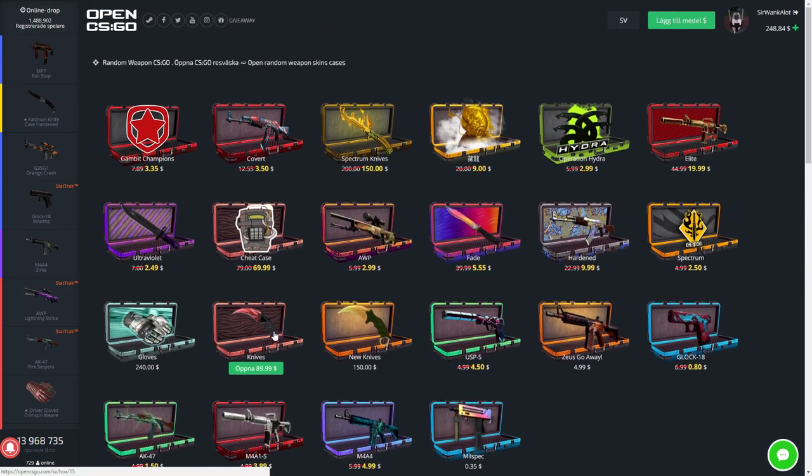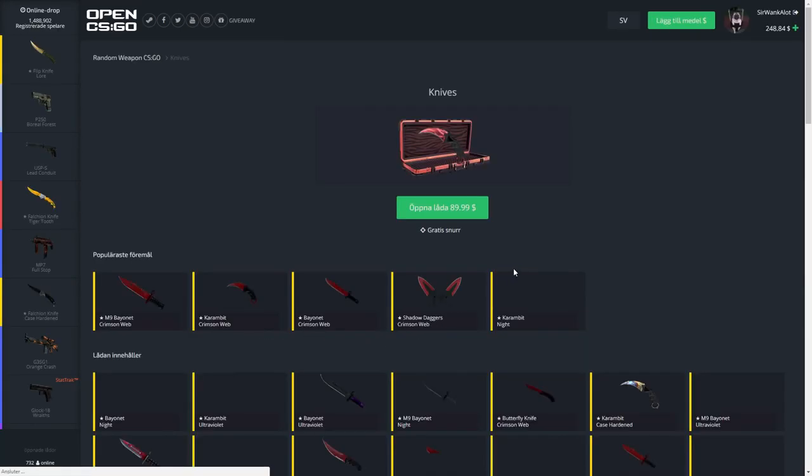We're going to open a knife case. This is $90. Hopefully — no, that's actually not a good idea. We might switch it up. No, we should probably do it. Let's do it. The knife case, $90.